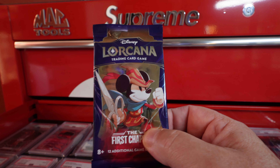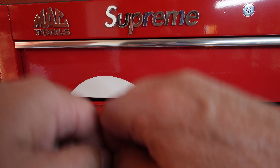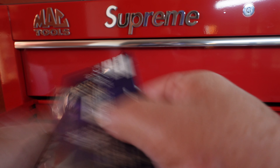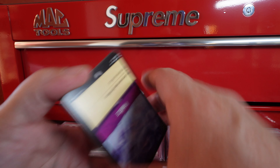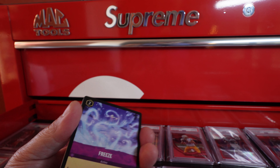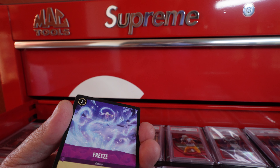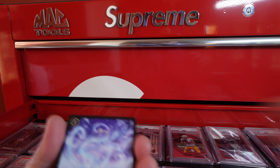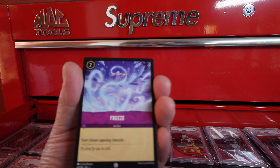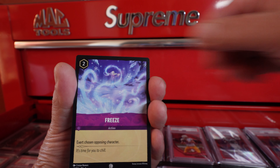There are six rarities we're looking for: common, uncommon, rare, super rare, legendary, and the chase card rarity which is enchanted. There are 12 cards in each pack. We're going to get six commons for sure, three uncommons for sure every pack, two rares — which could be rare, super rare, or legendary — and then one foil ranging from common to enchanted. Of course, the enchanted will be the last card we get to. Eight packs from our first two gift boxes. Here we go.